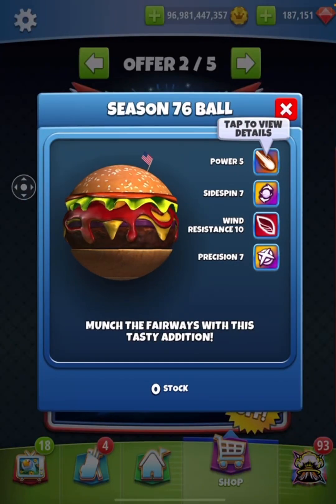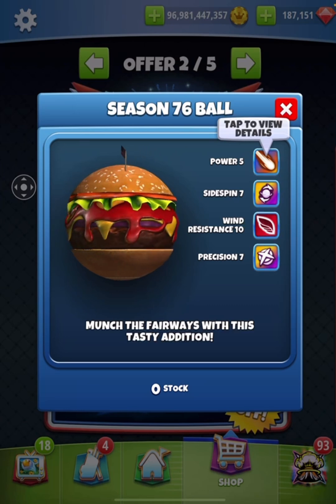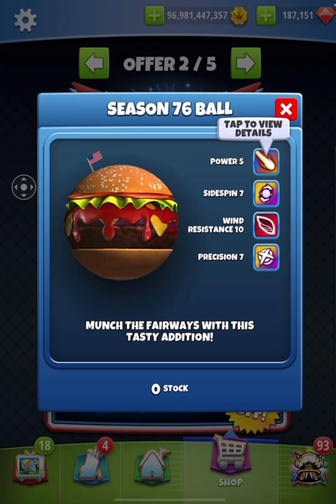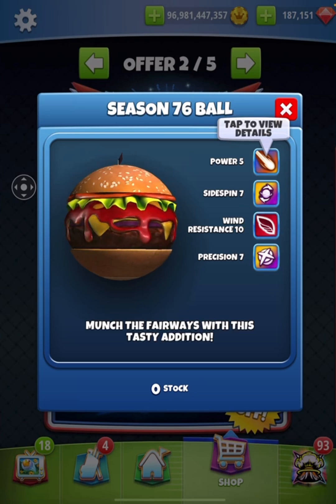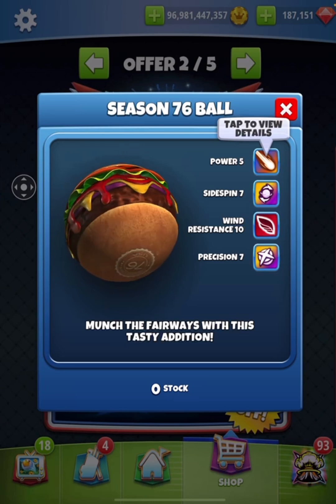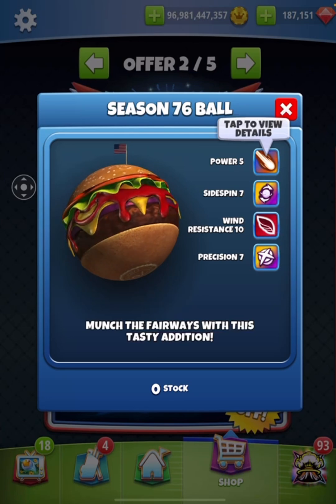Let's have a look at the second ball - the season 76. This is a burger, which is very funny. When we're using a golf ball as a burger, we know the game's really gone in a funky direction, but it is what it is. It looks pretty round, and as long as we're centering this across the top and bottom I don't foresee massive problems.